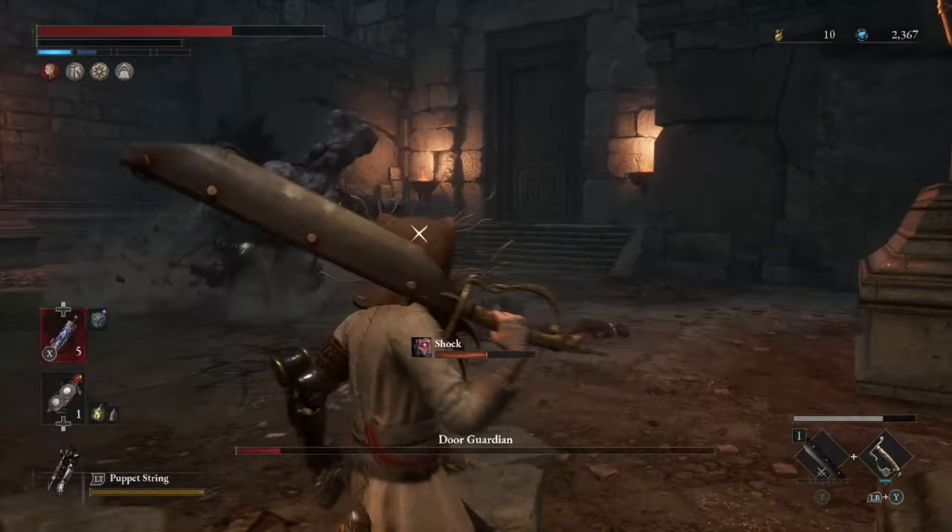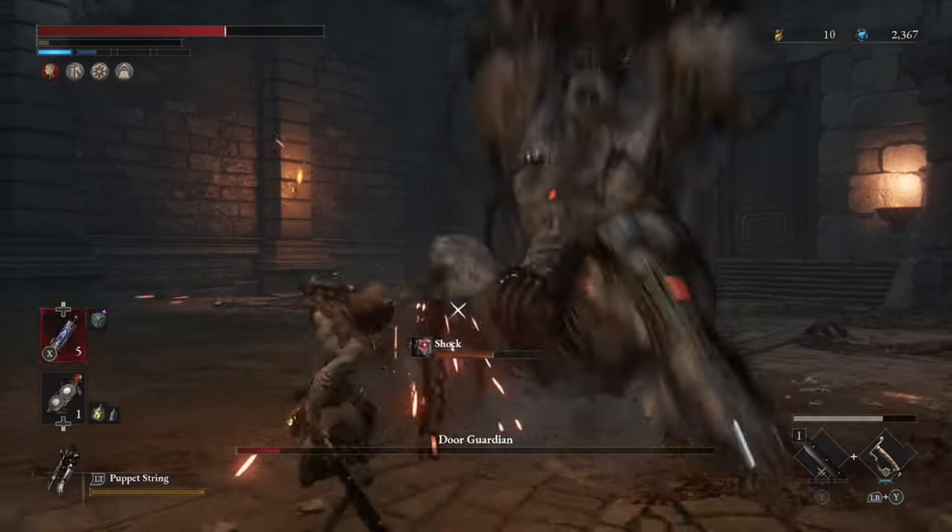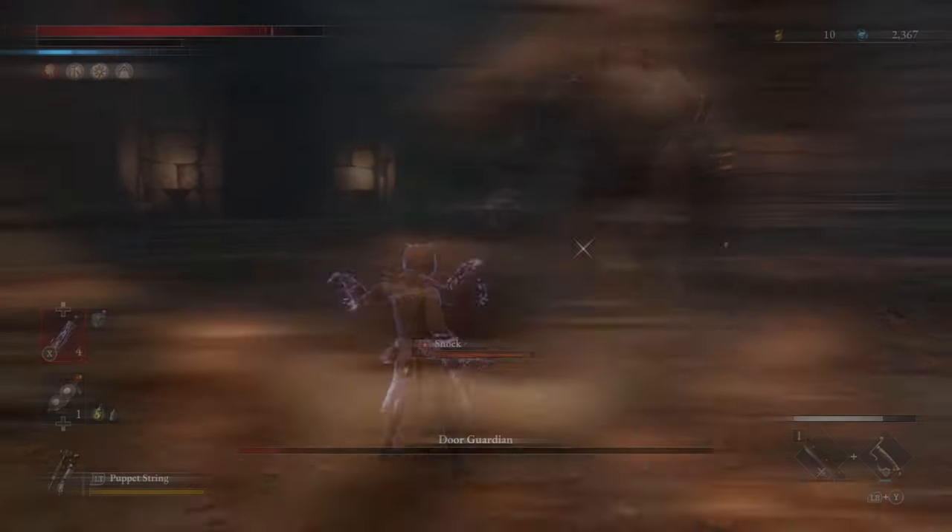Now, after he does his fury attack, he is going to somersault and roll into you. Either get your perfect guard up, or you can dodge this right at the last second.